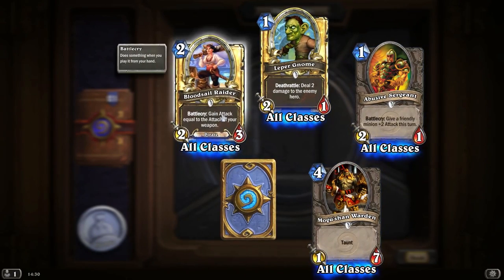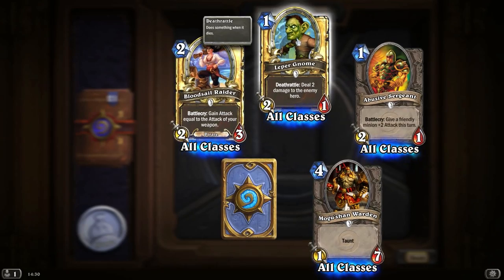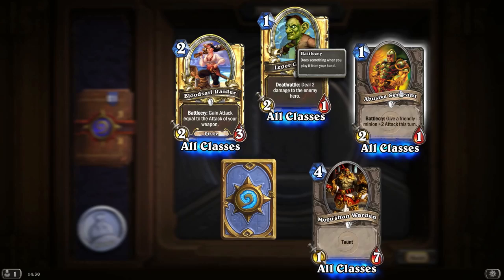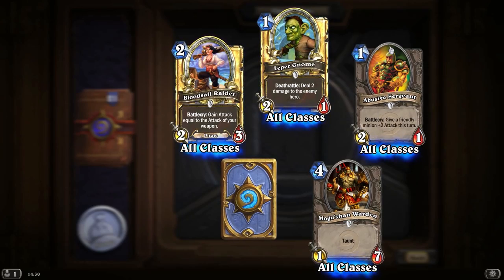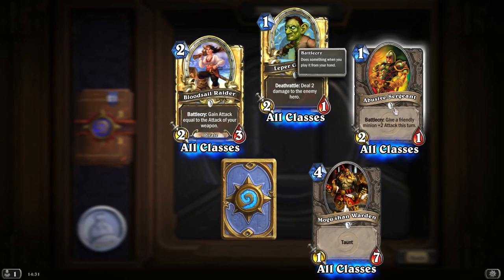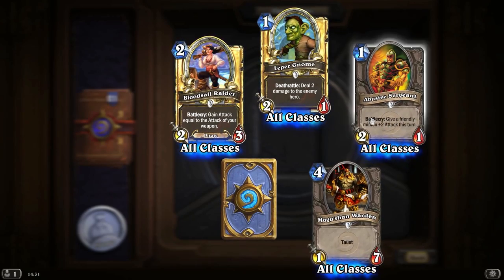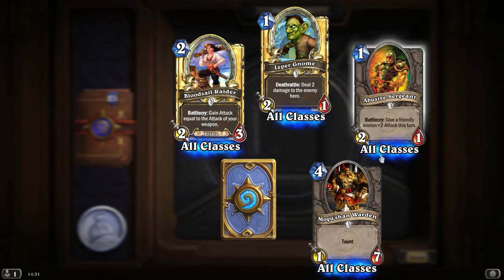A couple of golden commons there — Bloodsail Raider, another Leper Gnome. Abusive Sergeant — it can be handy actually. I'm thinking of putting that into my Priest Constructed deck just because of the buff it gives. It's a 2-1 for 1 mana, so it's fairly good.